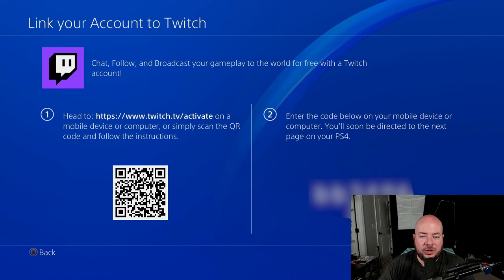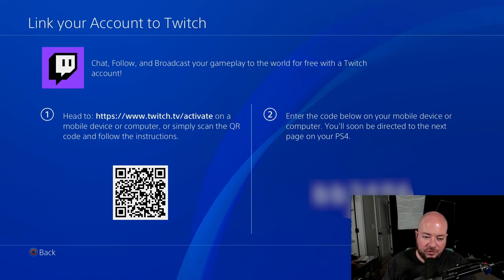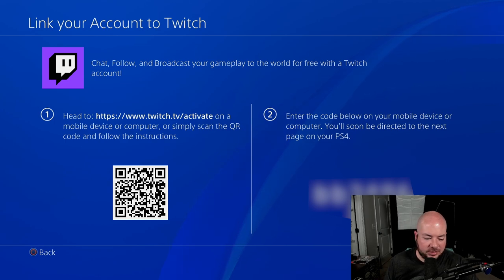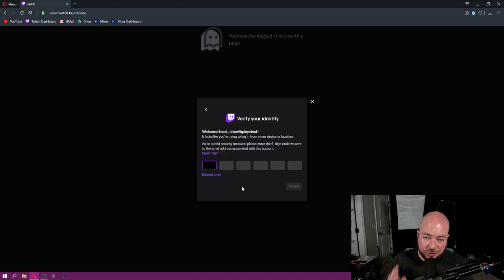There are two ways to do this. You can either scan the QR code here with your phone, or on a web browser on a computer or mobile phone, you can go to twitch.tv/activate. Now that we're on the browser, it's going to ask you to log in with your account. I'm using my test account. I do have two-factor authentication turned on — I highly recommend two-factor authentication. That's going to send me a code to my email.